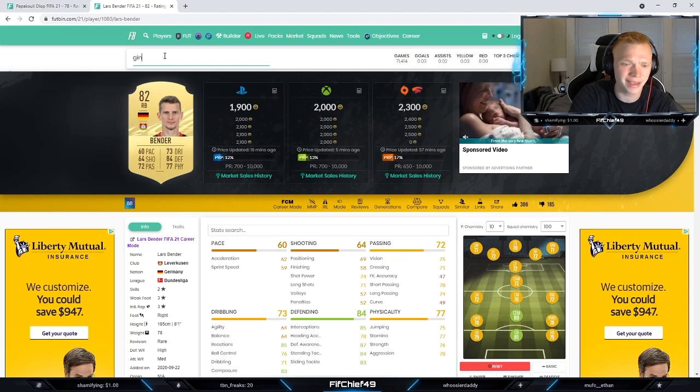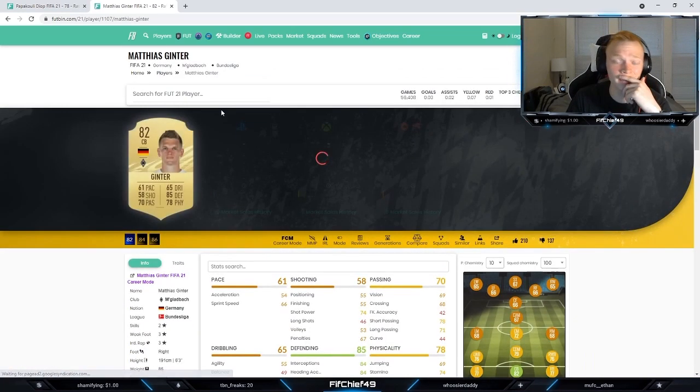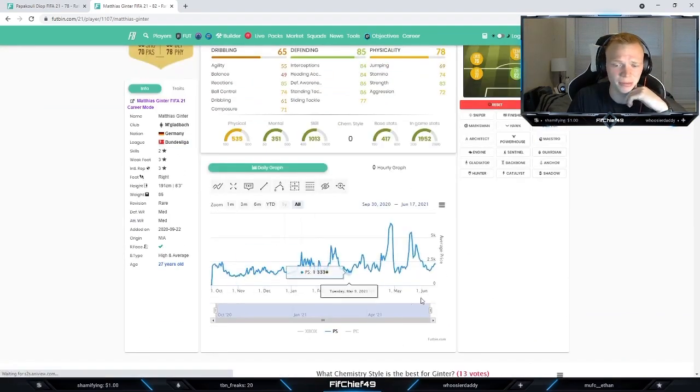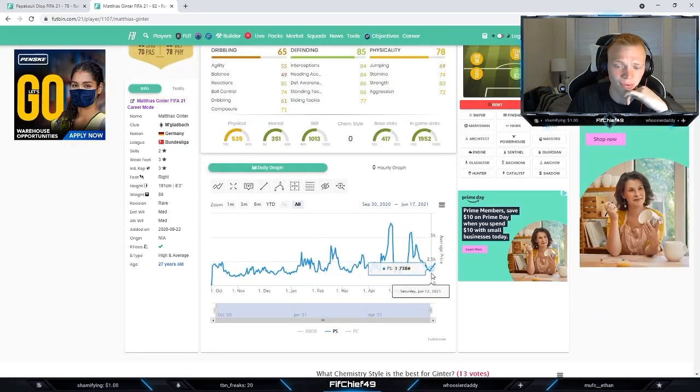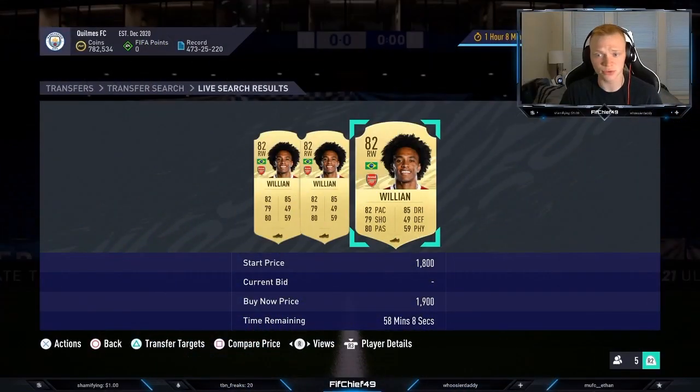Another card I like is this Ginter card — a German center back in the Bundesliga, you just can't really go wrong with. I picked him up early in the week for about 1300 coins and sold for about 2000. Just some easy investments that can help you make a ton of coins. That's going to be it for this video — if you did enjoy it, make sure to like, comment, and subscribe, and I'll catch you in the next video.